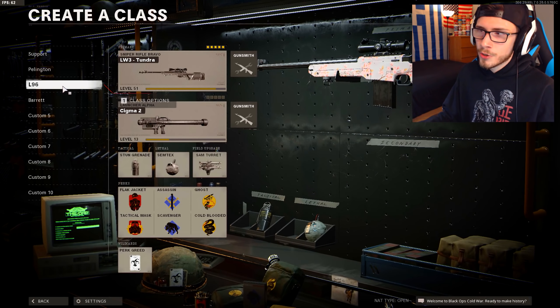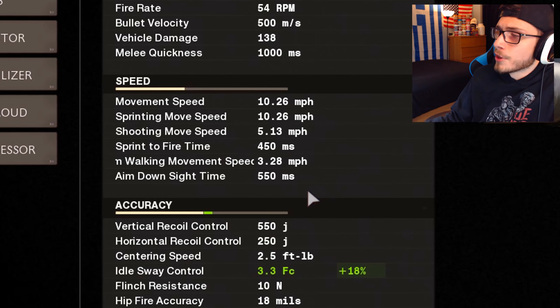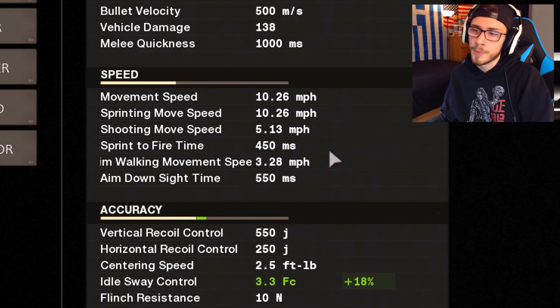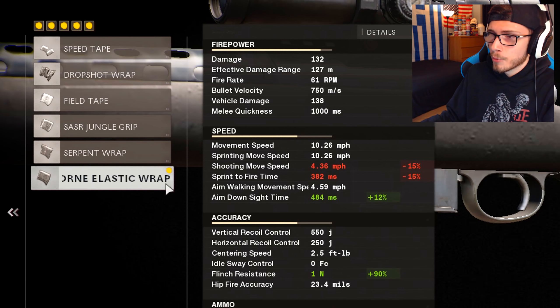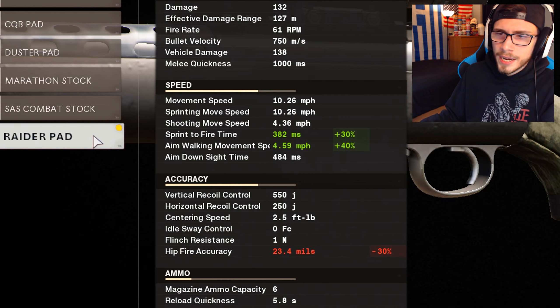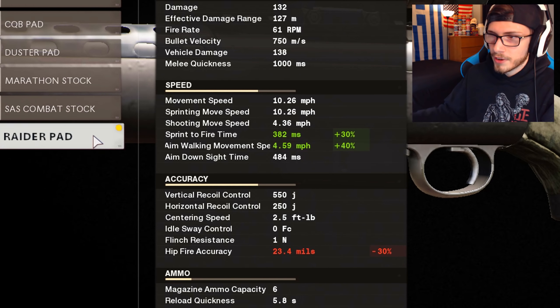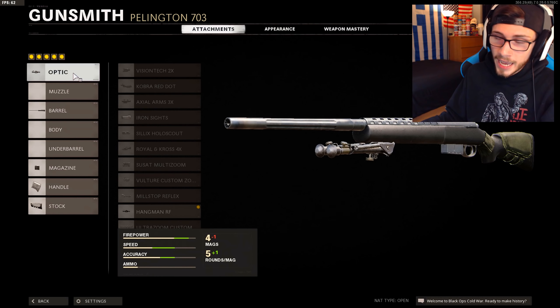Now with the Pellington and the Tundra, a lot of the attachments are already the same as they are across all the sniper rifles. Here on the Pellington with no ADS attachments, it's at 550 milliseconds. The sprint to fire time got buffed to 450. If you want the absolute fastest, go ahead and use the Airborne because it brings it down to 484. But with the Serpent, you still keep more of that sprint to fire time. Same thing like with the Barrett — use the Raider pad for that extra sprint to fire time. Exact same thing: Tiger Team Barrel, 7 Round Magazine, and the Hangman RF Optic.